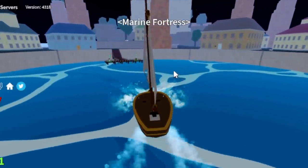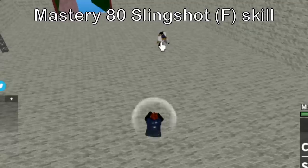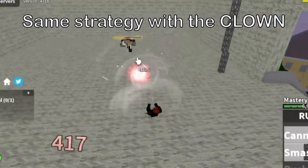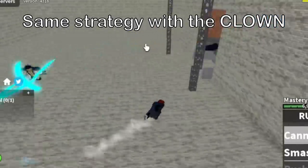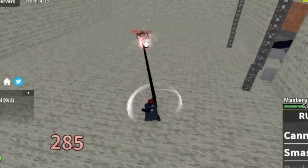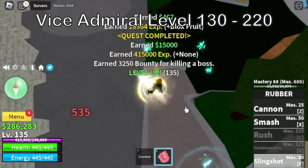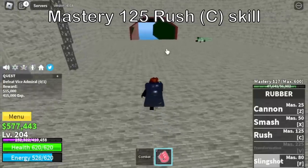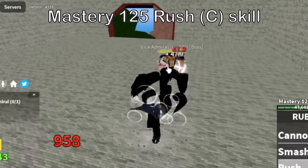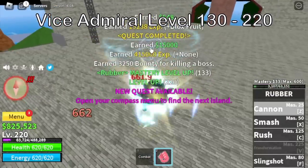Next up, marine fortress. Head to the boss, the vice admiral. Also, at mastery 80, we've unlocked the slingshot F skill — you can damage your enemy with this and travel faster. For the strategy, same with the clown. Use your skills, keep moving, and dash to the side to dodge his attacks. You're going to grind here until you reach level 220. But before you even reach that level, you will unlock your C skill, the rush. This skill has the highest damage output on all your skills, so make sure to master using it.